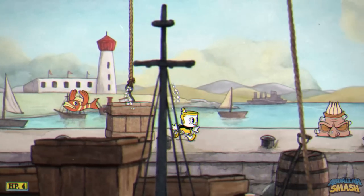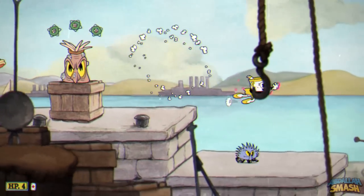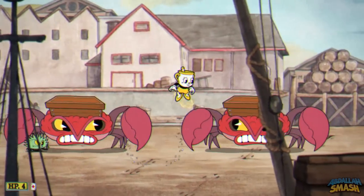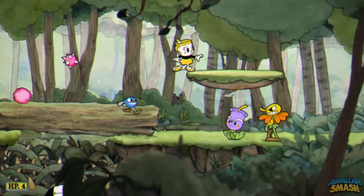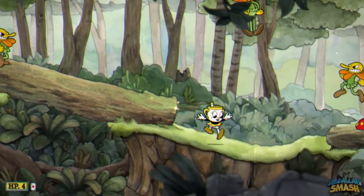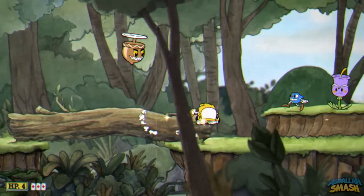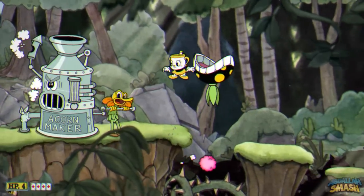Next is the dodge roll. Holding down and pressing the dash button will allow an invincible dodge roll that is necessary to master. Take it a step further and learn to roll off of edges, then jump in mid-air to make your way farther than normally jumping. Last but not least is the dash parry. Pressing dash in the air will allow Ms. Chalice to dash forward and parry anything that's able to. As soon as she's done with the dash parry, she'll bounce up and you'll be able to dash parry again. Every time you successfully dash parry, you'll earn your double jump back.